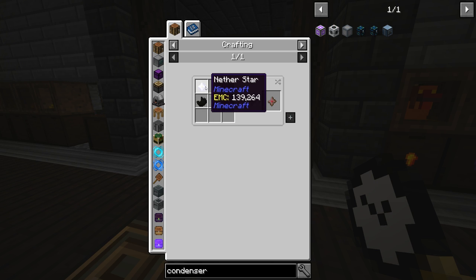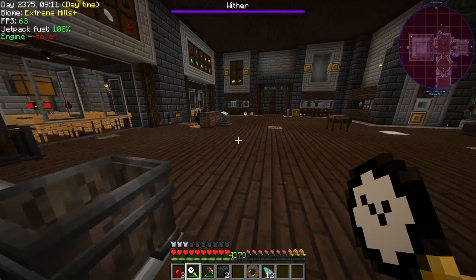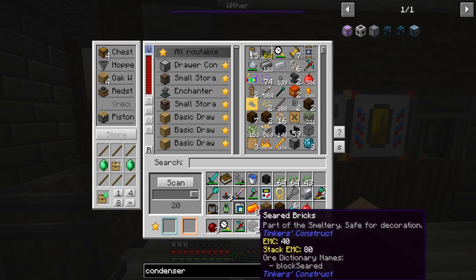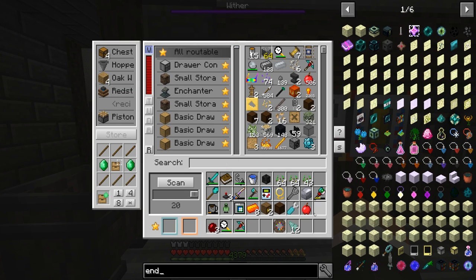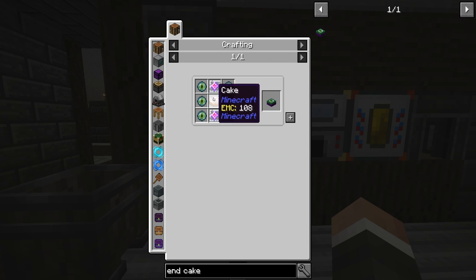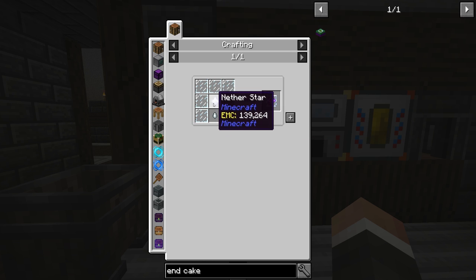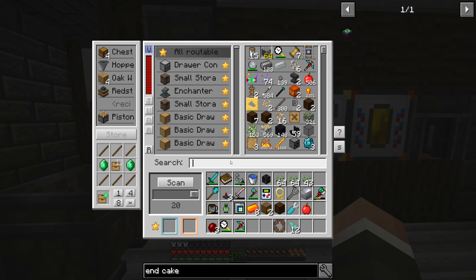The harder part of the philosopher's stone is the dragon's breath. I don't think it's going to be that hard — we don't have to beat the end dragon, but we do need to pick up dragon's breath when the dragon does its breath attack and puts those purple particles on the floor. You take an empty bottle and pick those up. I have a sneaking suspicion the end dragon might have already been fought on the server, so we can make an end cake — eye of ender and two end crystals — to resummon it.